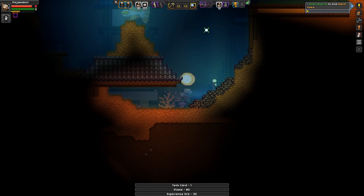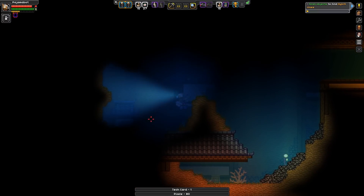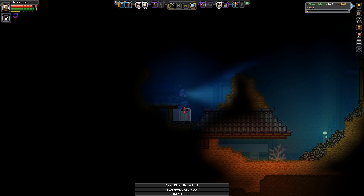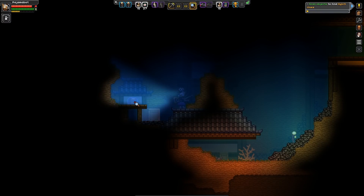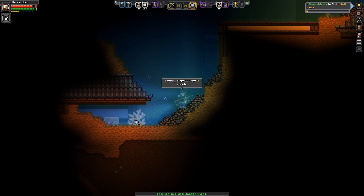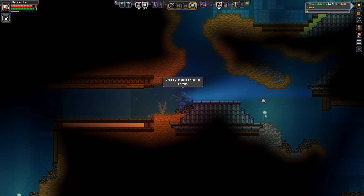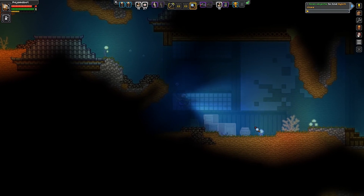Look at all these tech modules that we're finding. This will be good for upgrades, because I've been kind of low. Hey, a deep diver helmet! I'm fairly certain the deep diver helmet would be helpful if I didn't have any other breathing things, but I'm past the point of needing one.